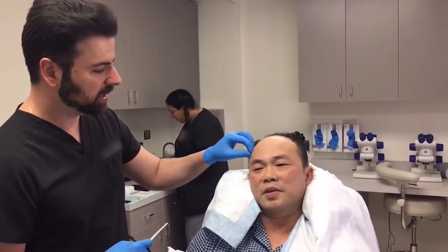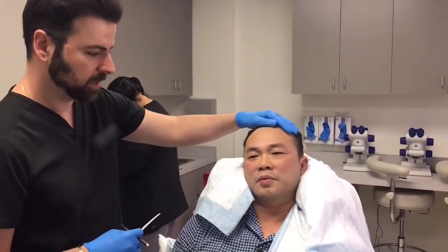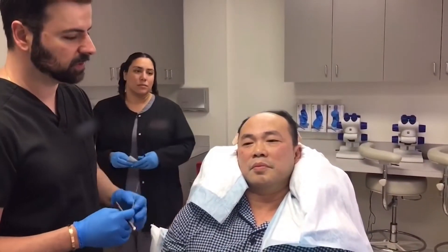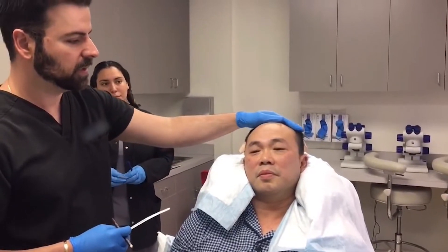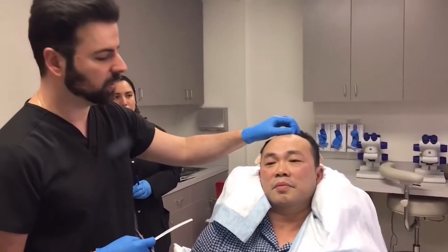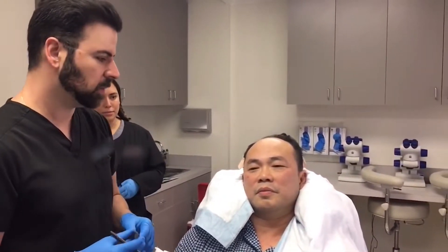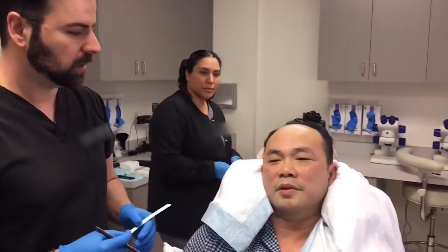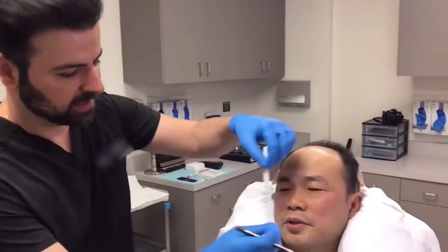Next, the team will take measurements and recreate a hairline suitable for Mike's donor region, facial features, and hair loss pattern. They'll restore zones one and two. Several hairline sketches will be drawn and discussed together before settling on a final design.